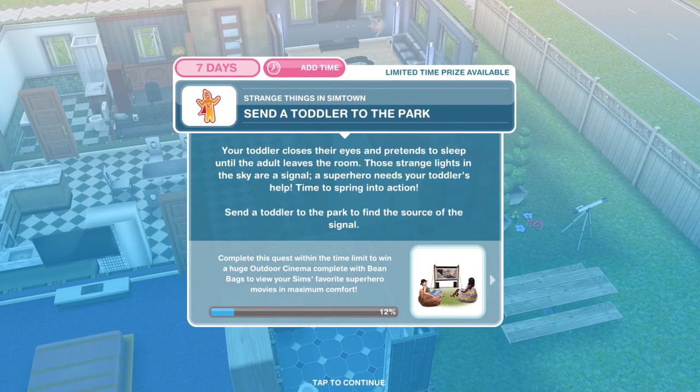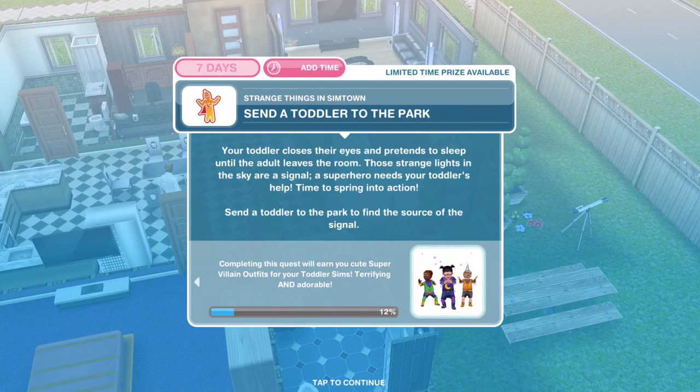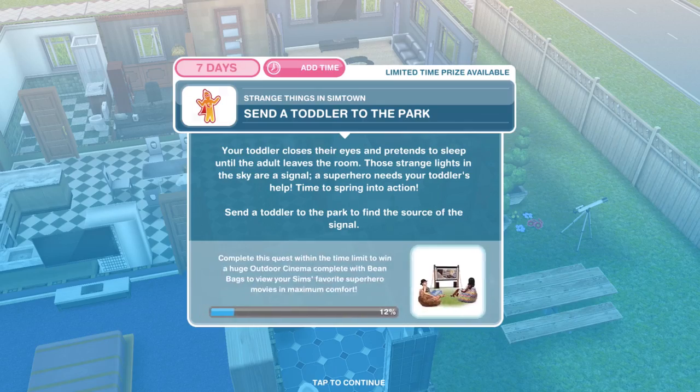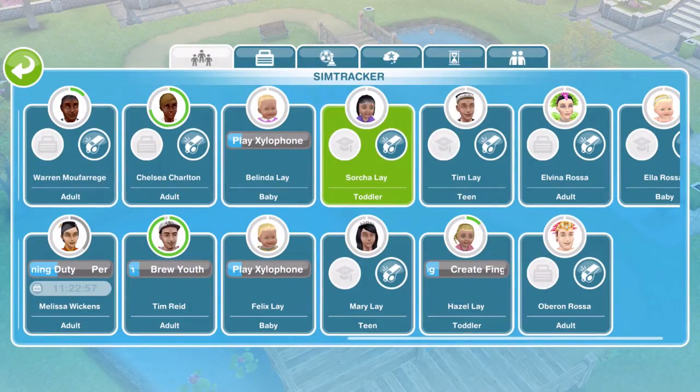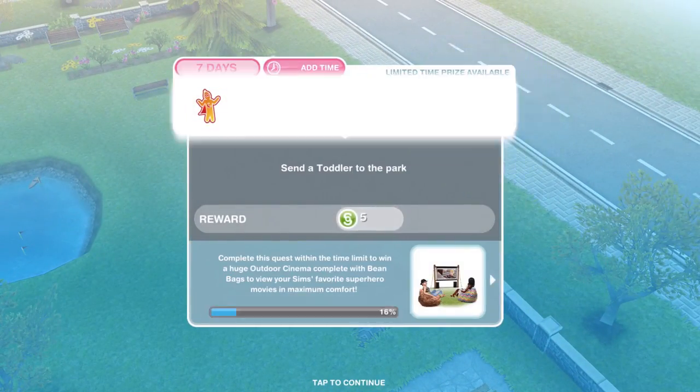Now we need to send a toddler to the park. Your toddler closes their eyes and pretends to sleep until the adult leaves the room. Those strange lights in the sky are a signal — a superhero needs your toddler's help, time to spring into action. Send a toddler to the park to find the source of the signal. Head over to the park, go into the sim tracker and whistle over your toddler, and that will be task complete.